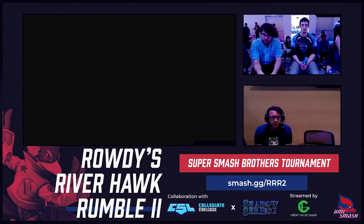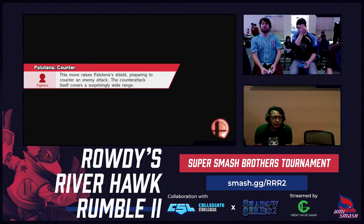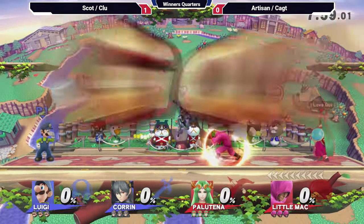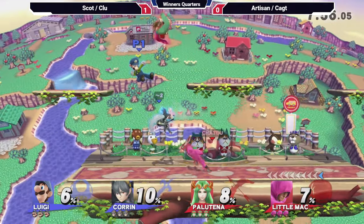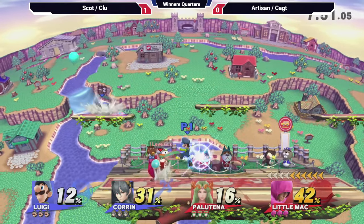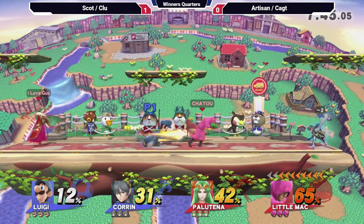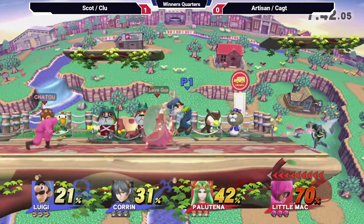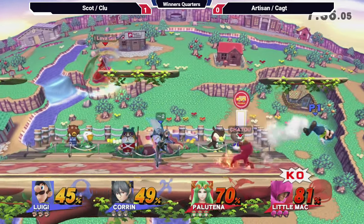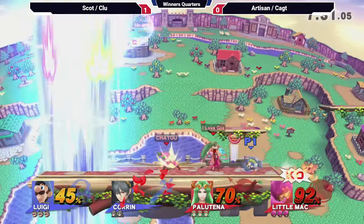We're going to see where we go for game two. Oh, looks like we're running it back to Town and City — great stage for Mac, pretty solid stage for Paolo too. Clue immediately goes for a tomahawk and gets things started. Nice little combo, keeping Cax in the air as long as possible, already at 65%. Artisan gets a grab but can't get too much besides stage control. Cax getting a nice down smash from Super Armor into a KO Punch — that's going to be the first stock of the game in about 30 seconds.